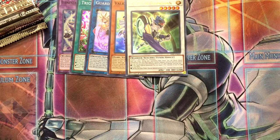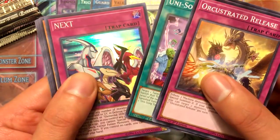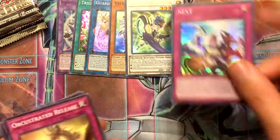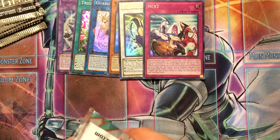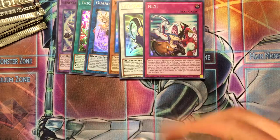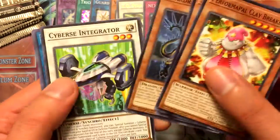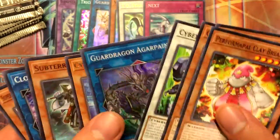I'm glad he's a TG or Tech Genus exclusive synchro material, because I got a feeling people would probably abuse his effects pretty hard - like the Librarian was. Next is a super rare. Cyber Synchro and Guru are also in this pack.